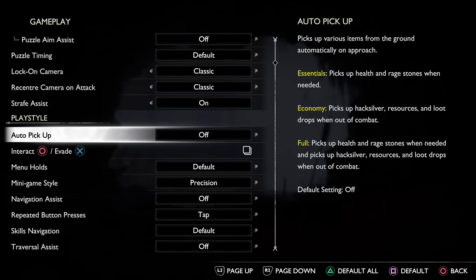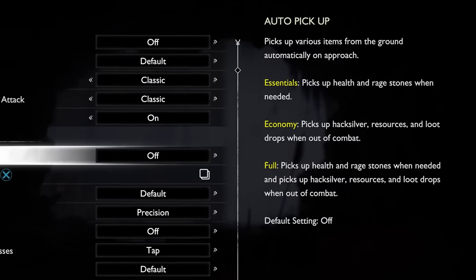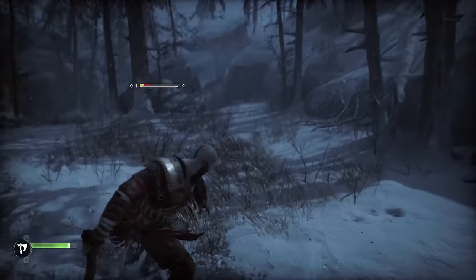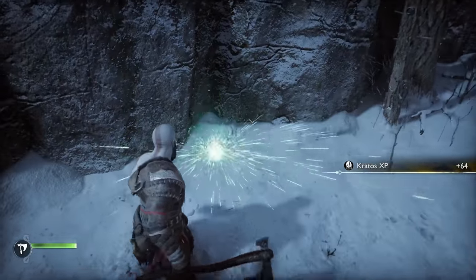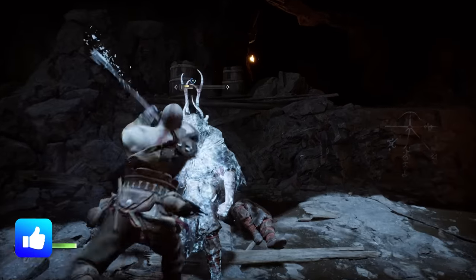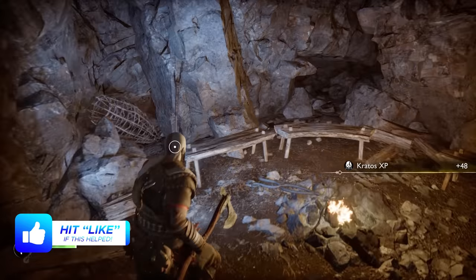which by default is set to off, but there are three other options that just make so much more sense. The first is called Essentials, which makes it so that instead of having to hit a button when you find health and rage stones to collect them, Kratos will pick them up automatically when you approach them, thus saving time. Economy is the same but just for loot and resources, whilst full combines the two so that Kratos automatically picks up stones when needed, and also saves you time by collecting loot without you needing to manually hit any buttons.